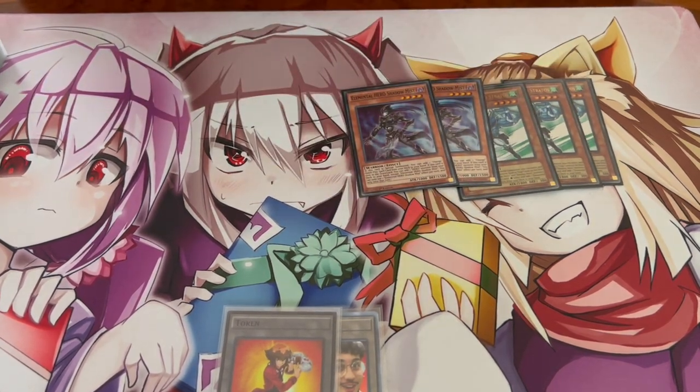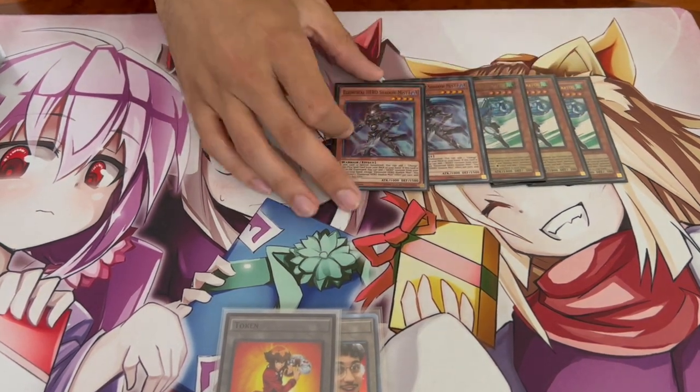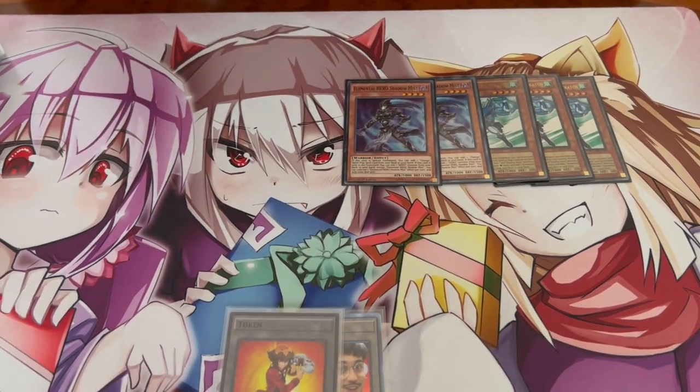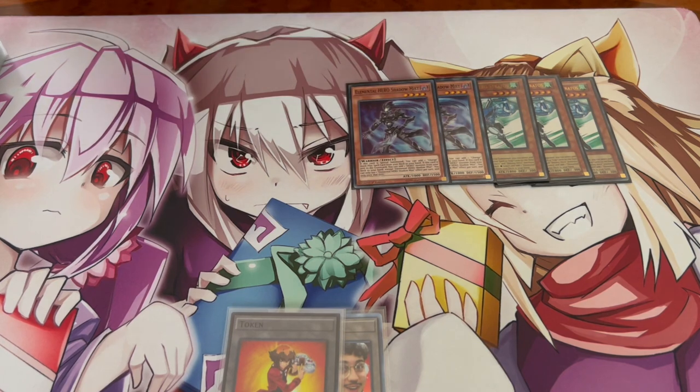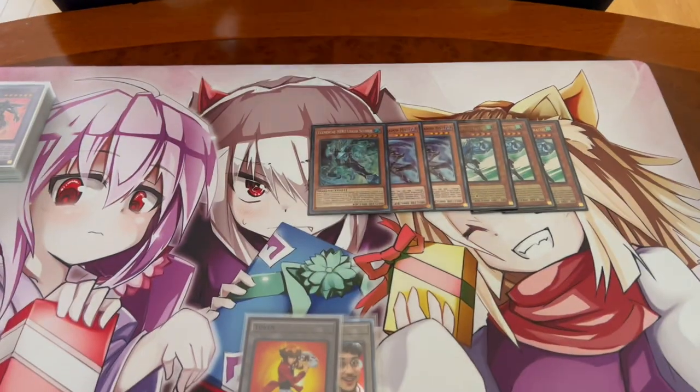Playing 2 Shadow Mist - I think this is still pretty standard. Typically you just want to summon the first one to get its effect off to get Mass Change, and then the second one dumping it is also never a bad thing to get its graveyard effect. 1 Liquid Soldier - this is a going first build and Liquid Soldier makes a lot of sense. Being able to end on Ab Zero sometimes is really powerful, it's a good extender in turns 2 and 3, and it's another attribute which is how you get into Infernal Rage and Sunrise.